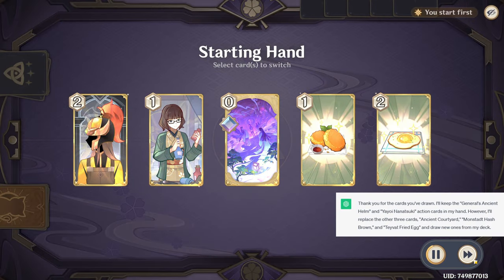I'll keep the General's Ancient Helm and Yaya Nanatsuki action cards in my hand. However, I'll replace the other three cards — Ancient Courtyard, Mondstadt Hash Brown, and Teyvat Fried Egg — and draw new ones from my deck.